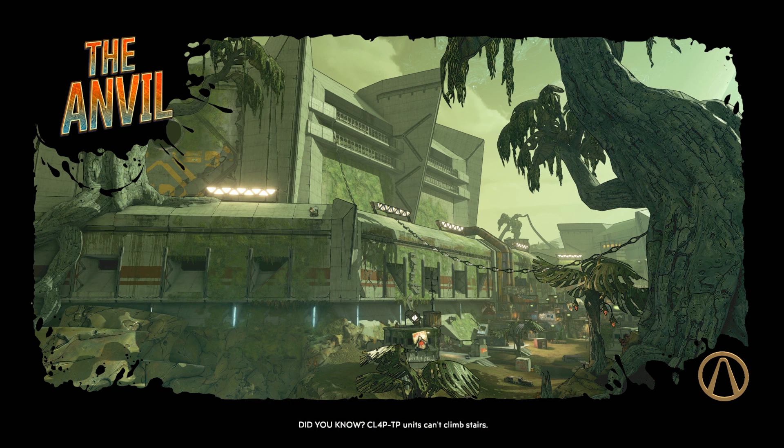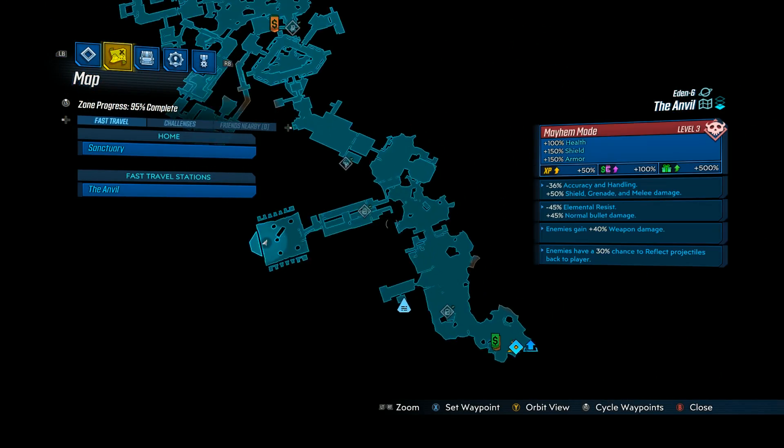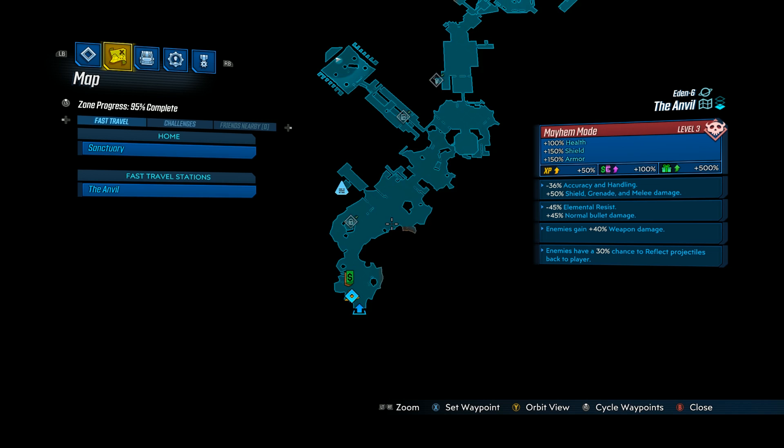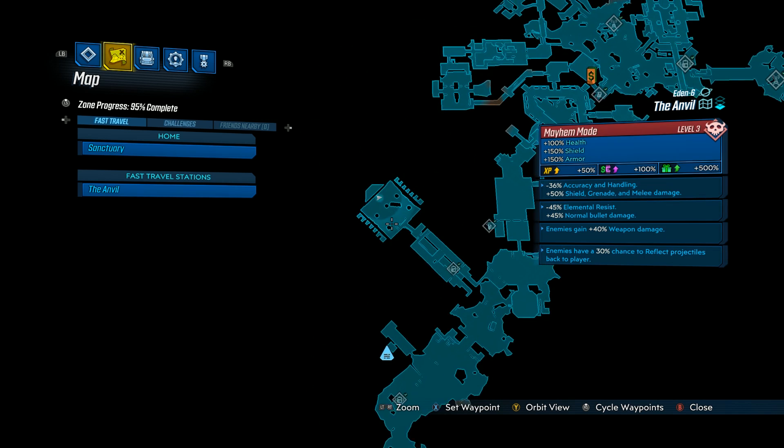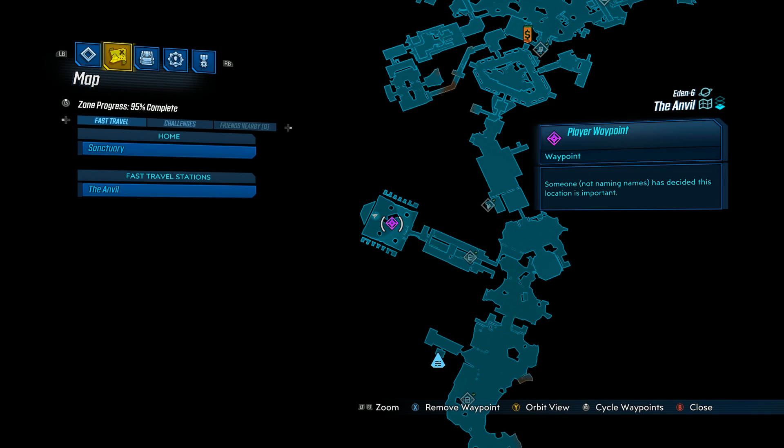You can find the Mother of Grogans spawn on the planet Eden 6, on the map called The Anvil. The arena that she spawns in is really close to the fast travel station, and there's also a New-U station right outside of this area. So when you're farming and restarting, you are right there and can just run in really quickly.